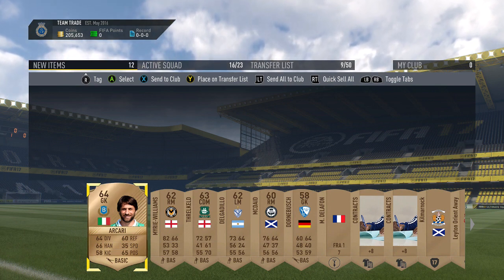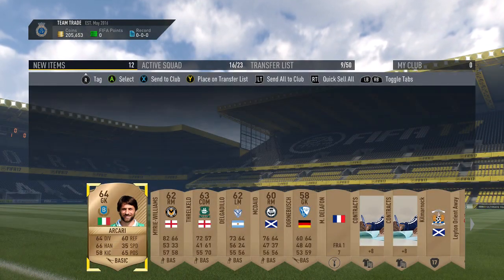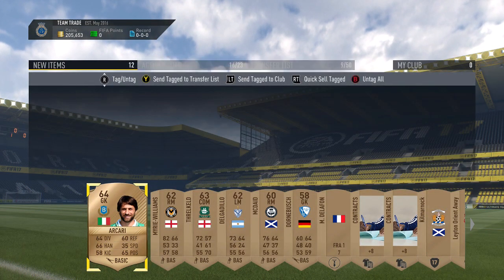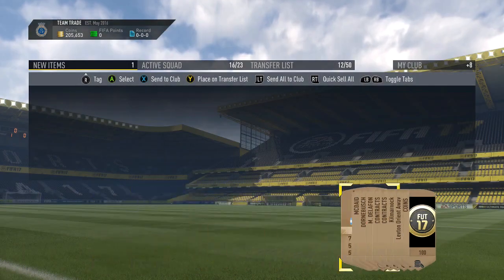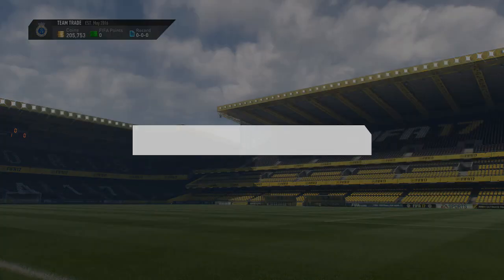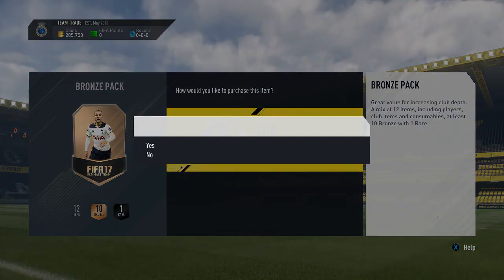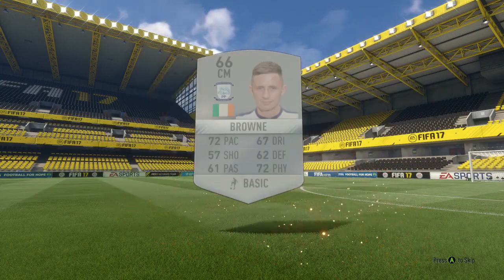If they don't sell within two or three re-listings, I'll just discard them. But yeah, as you can see we got 100 coins from that pack, so we only need to sell like one player for 200 coins and we've pretty much made our profit back. And I don't know how much we're going to spend on these.